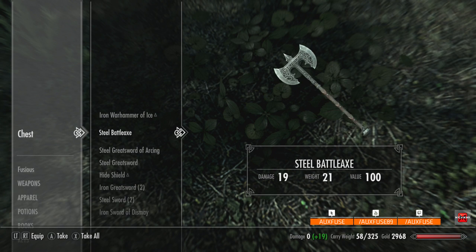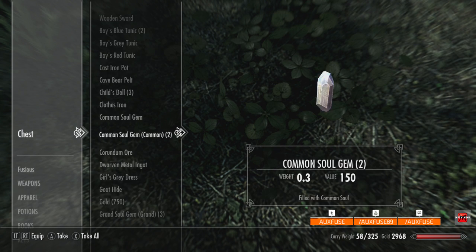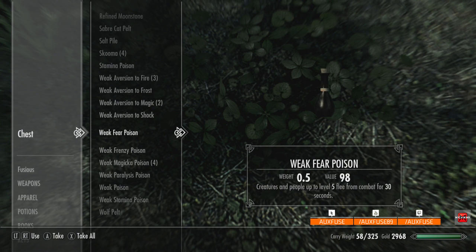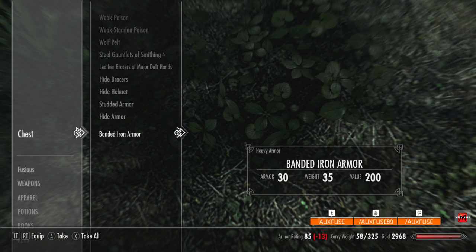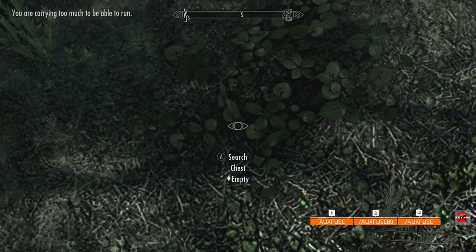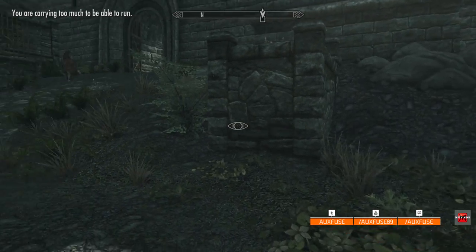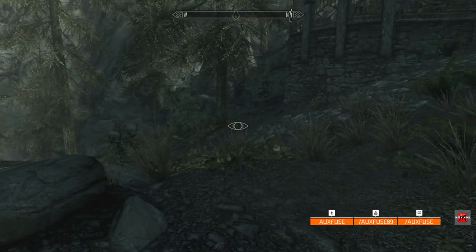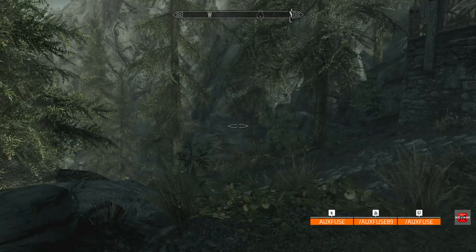Open up the chest and take everything. Just like last time it's going to be filled with loads of loot — fully randomly generated items, lots of potions, lots of enchanted gear, stuff you can sell and stuff you can just take. I ridiculously left Lydia at home — I normally use her as a pack mule.